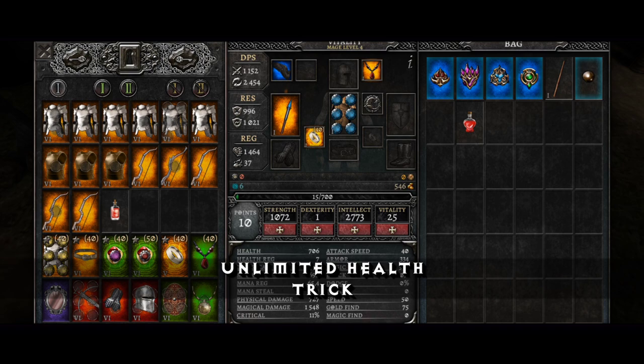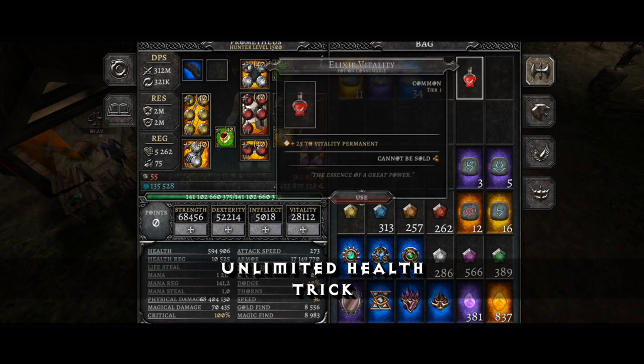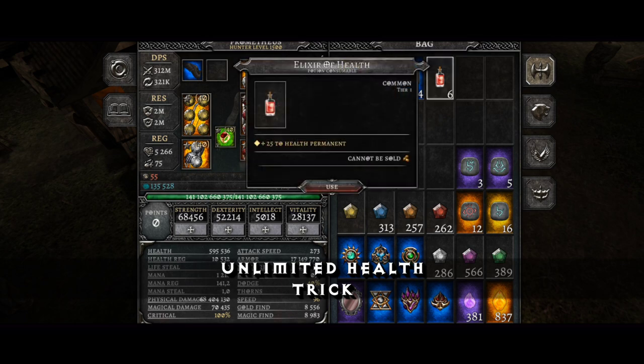After that put the elixirs in your stash and use it with your main character. Repeat this quest with another character until you get enough elixir.